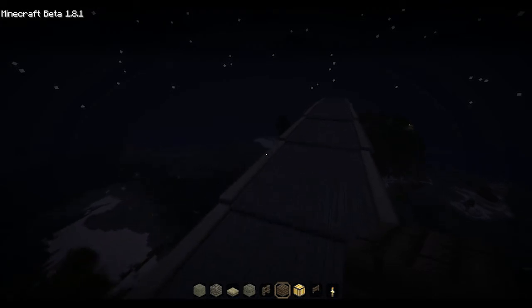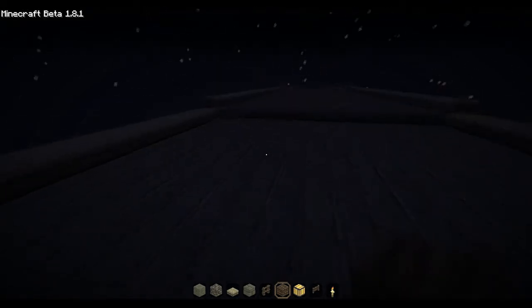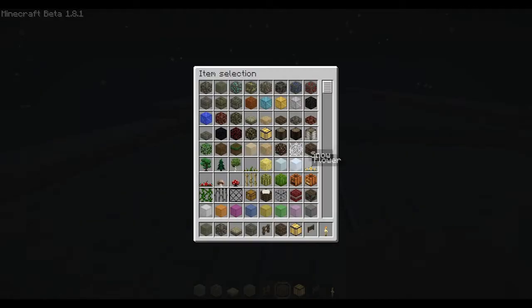Anyway, to decide what area I want to build the harbour in, there's a neat tool I like to use. It's called the mind mapper. I haven't got the updated version yet, but I'll show you. I'm not sure if there is an updated version.